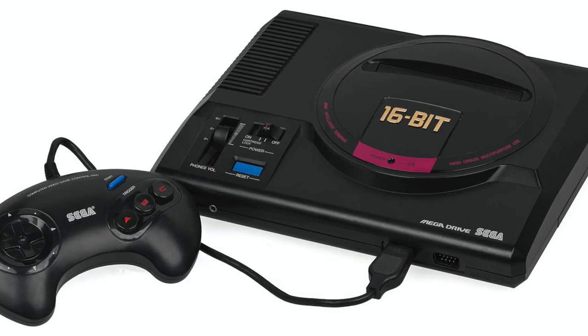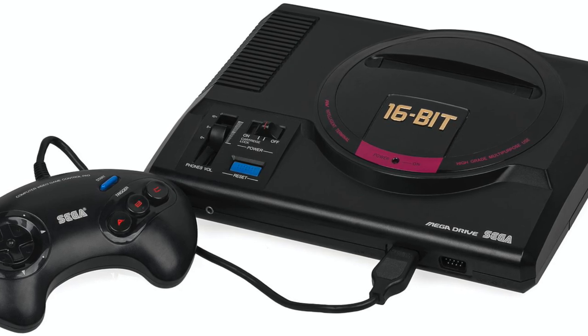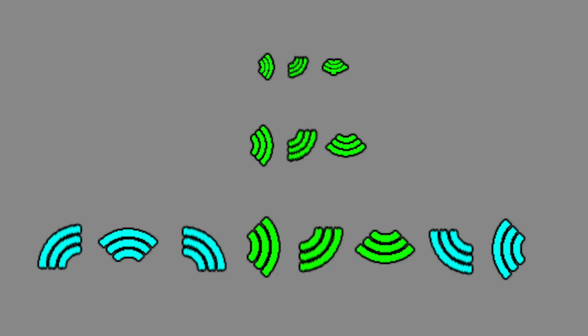So how would the 16-bit consoles handle this icon? Well, there's no sprite scaling on the hardware, so you'd have to store a few different sizes for the different volumes of sound, but that would be fine. But how about the direction? Storing two extra frames of rotation would allow you to use the horizontal and vertical mirroring to produce eight different directions from the three frames. So we would have nine frames that give us three different scales and eight different directions. And we could easily store more frames if we wanted more sizes or smoother rotations.